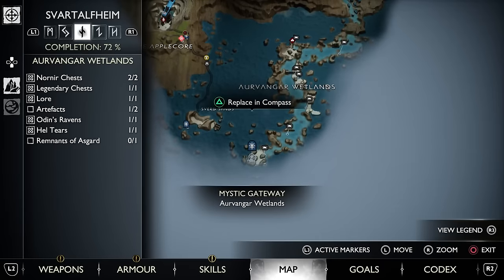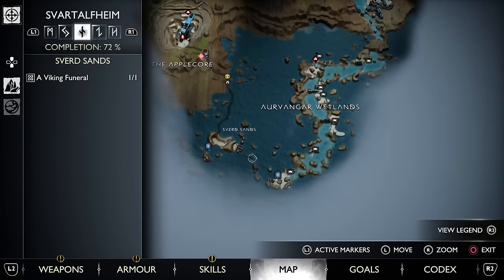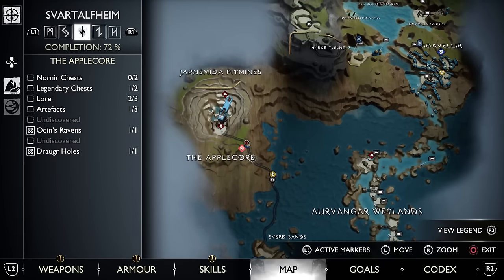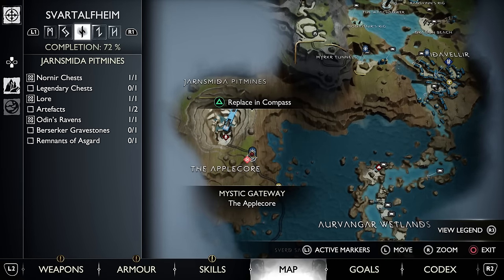Our fourth Lindworm in Svartalfheim is going to be at the Apple Corps. Hopefully you have the Mystic Gateway unlocked here, because if so you can just run straight ahead into the Yggdrasil Rift and rip that Lindworm out of there.